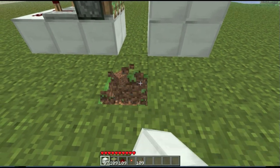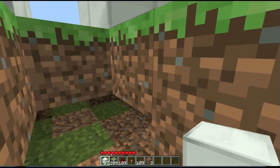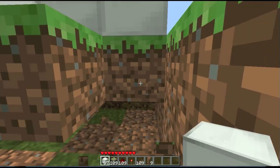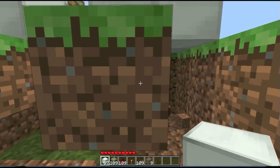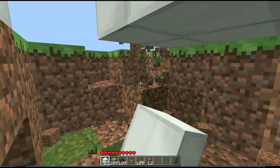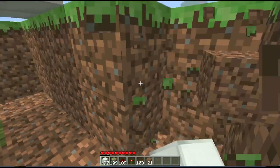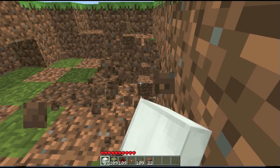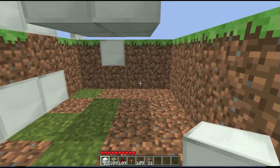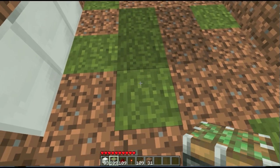Now dig underneath — make sure you're digging two blocks down and a few blocks over. You need to go one more over at least — yeah, one more over is good. Now what you want to do is set your bottom sticky pistons.